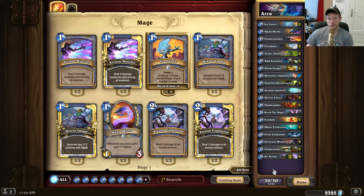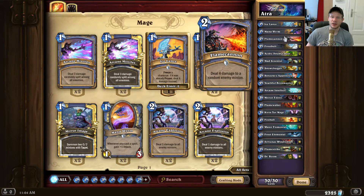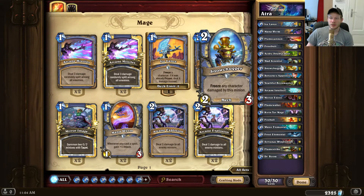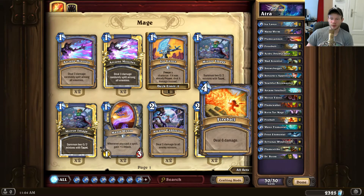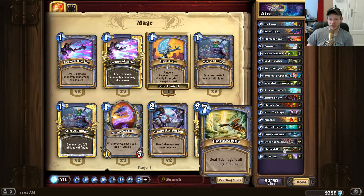I've played a few times already and I won more than 50% of my games, so I think it's a pretty efficient deck. The deck has 2 Ice Lances, 1 Mana Wyrm to play on turn 1, 1 Flamecannon, 2 Frostbolts, 2 Oozes together with Brewmasters, 2 Mad Scientists, 2 Snow Chuggers, Water Elemental, Frost Elemental for the freeze, 1 Sorcerer's Apprentice for tempo, Arcane Intellect for card draw, 2 Flamewakers, 2 Kirin Tor Mages for tempo, 2 Fireballs, 1 Frost Elemental as another freeze, and Dr. Boom for board control, plus 2 Flamestrikes.